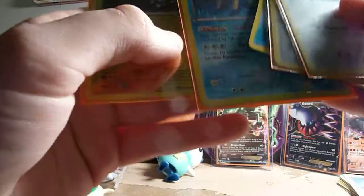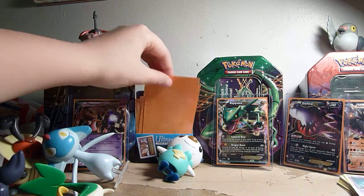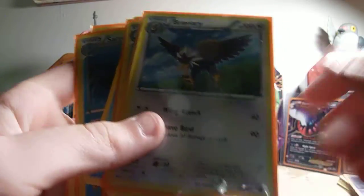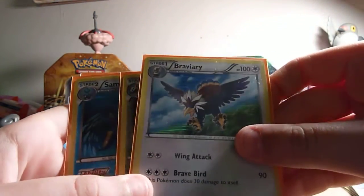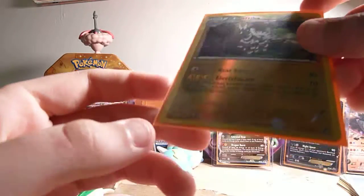But we got two holos which is awesome, and two reversed holo holos. So I'll show you what we got: a Slaking reverse holo, a Bavari holo, an Aggron holo reverse, a Samurott holo, and the Basktrika reversed rare.